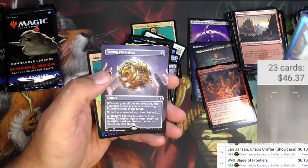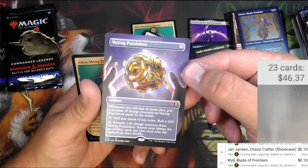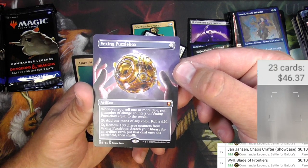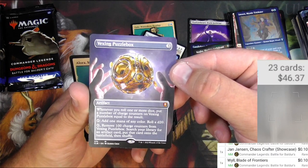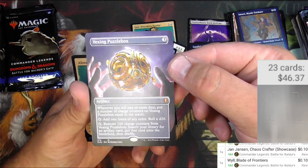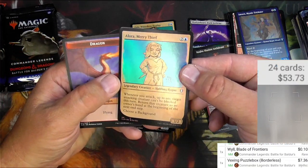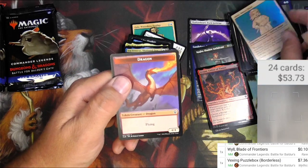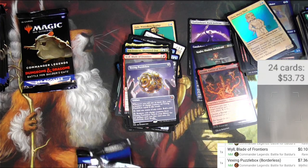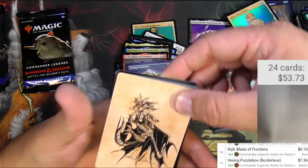Emoin and a Vexing Puzzle Box — we got a full art, extended border mythic here. 'Whenever you roll one or more dice, put a number of charge counters on this. You can tap to add one mana of any color and roll a d20. Remove 100 charge counters from Vexing Puzzle Box, search the library for an artifact card, put the card on the battlefield, then shuffle.' There are a lot of hoops to jump through for an artifact, but it's pretty decent and it's borderless, so there we go. Get the merry thief — 100 charge counters and you get one artifact. I'm sure you could make that happen.